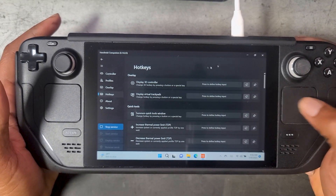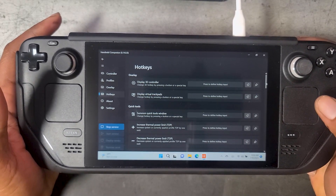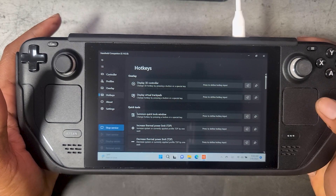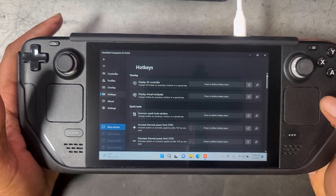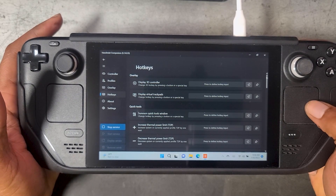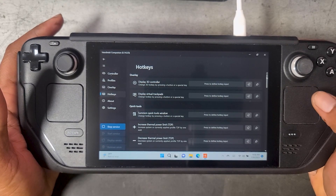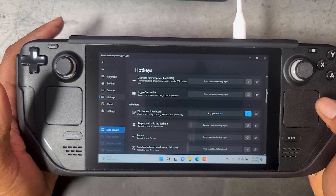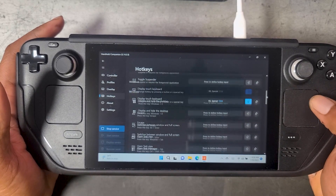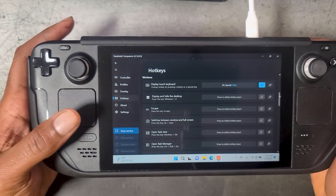This is what I love most about Handheld Companion — the ability to map hotkeys to the buttons on the Steam Deck. For example, you can actually map a button to control the TDP so that you can change the TDP with literally just a press of a button. Scrolling down even further, we see even more options such as being able to bring up the on-screen keyboard with a press of a button.